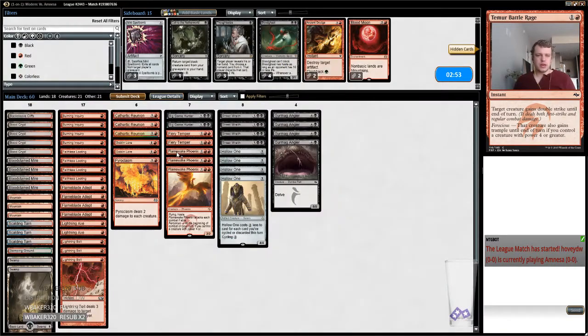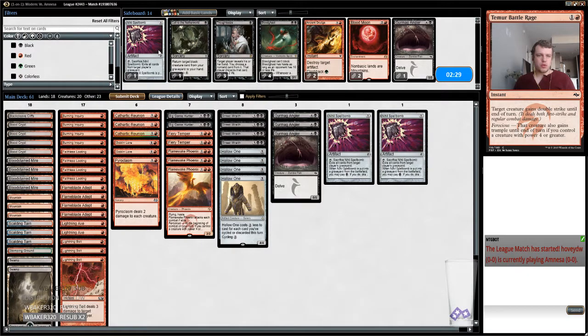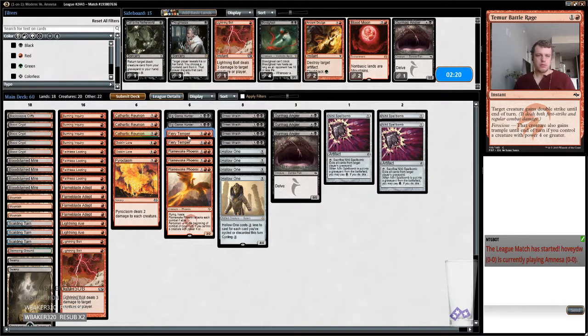So let's think here. Flamewake Phoenixes are probably good. The Pyroplasm is pretty good as well if my opponent is going to be on the Scavenging Ooze plan. I probably want to get rid of like one of these. I like my BGHs, I like all my removal. Maybe board out a little removal when I'm on the play — like cut a bolt, maybe cut a temper, because you need a little bit of setup for it.